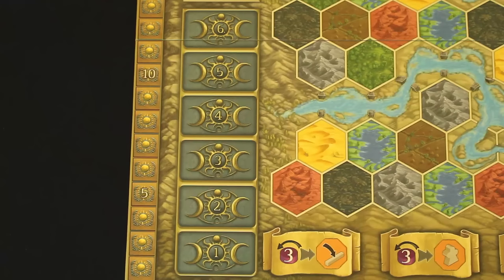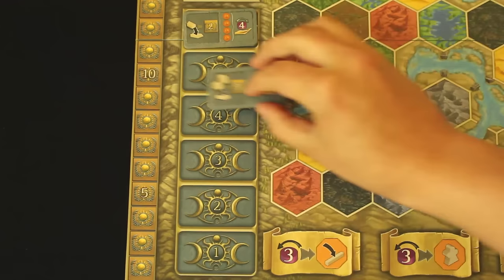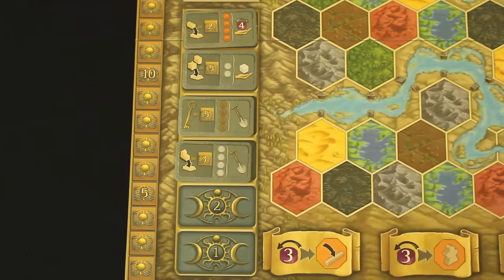Now shuffle the eight scoring tiles face down and randomly place six of them on the scoring tile spaces on the game board face up, one at a time beginning with space six. If you happen to draw one with a spade on the left side for rounds five or six, place it aside and draw another one instead, then shuffle it back into the remaining tiles and continue. Finally, cover the right half of the scoring tile on the sixth space with the game end token.